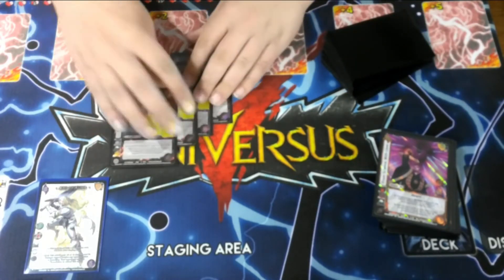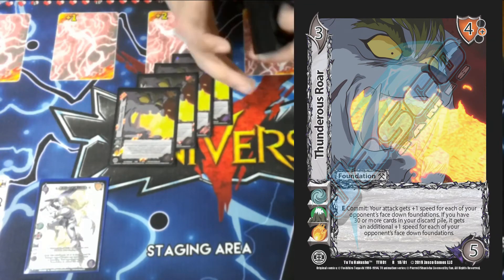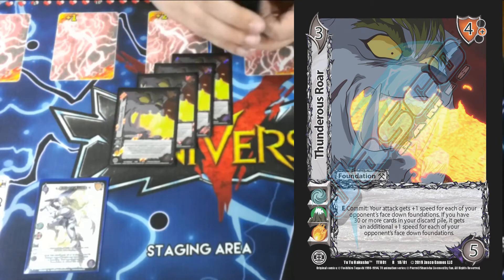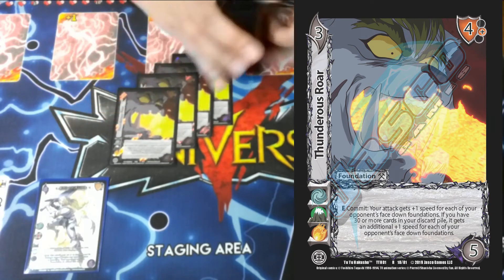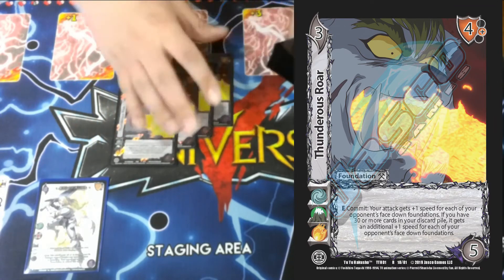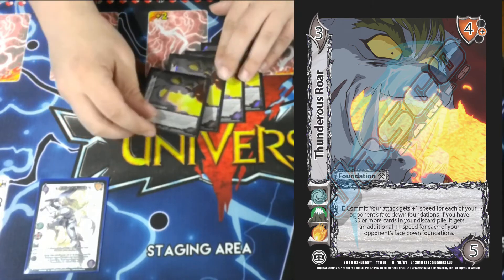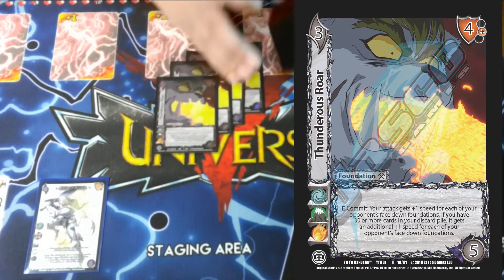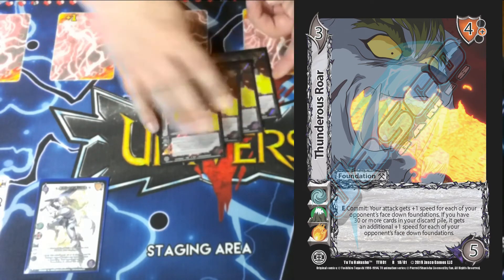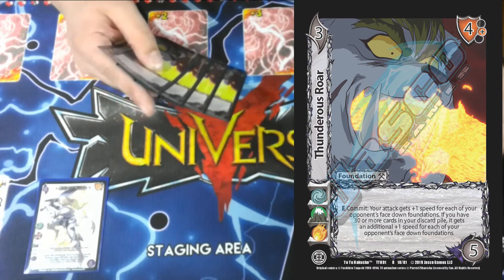Four Thunderous Roar — E commit: your attack is plus 1 speed for each face-up your opponent has. When playing this style of deck, we often get four, five, or six foundations flipped. In the Vicious match, our opponent had an entire staging area of flipped foundations — around 10 — so this gave 10 speed on its own. With the second half, if we have 30 or more cards in our discard pile, we double that number, giving 20 speed for free by committing one foundation. This card is very good in any character that can flip foundations easily.